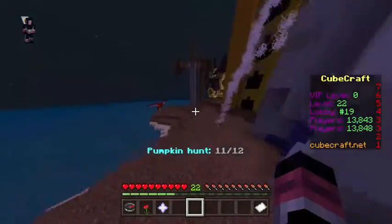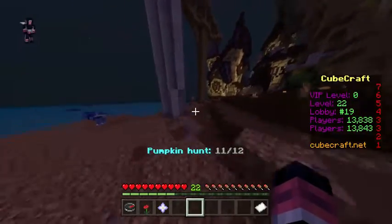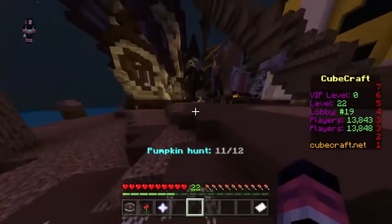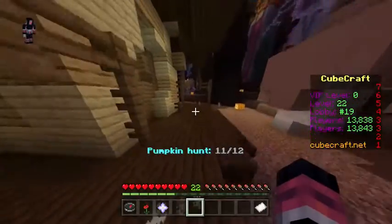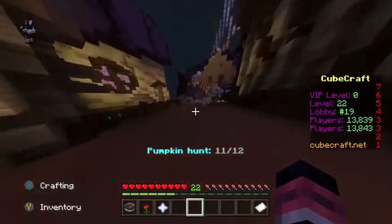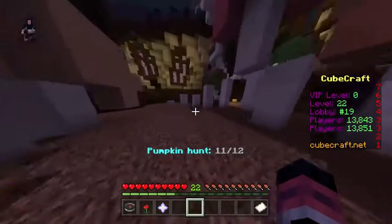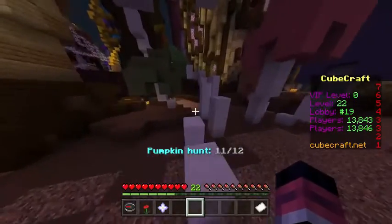Once you get that done, you're going to jump over here where these little dino boys are. It's going to be near this house. Just keep on running up until you find this little parkour section.